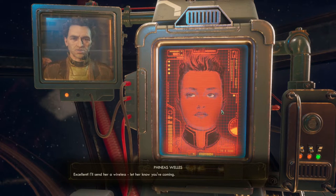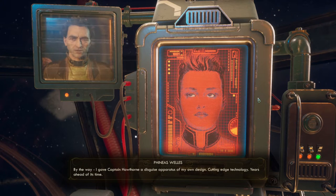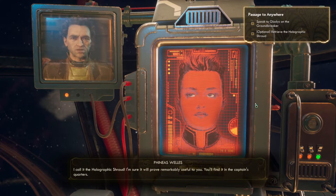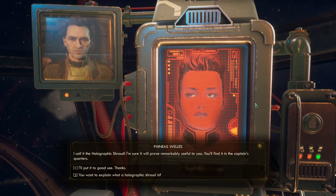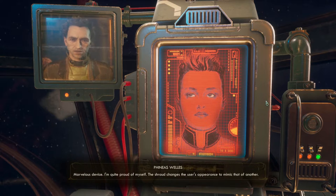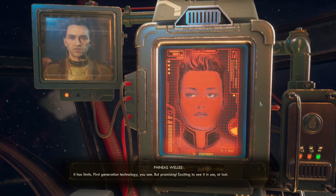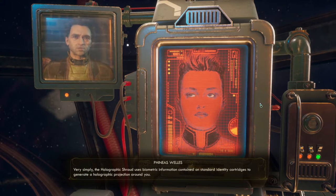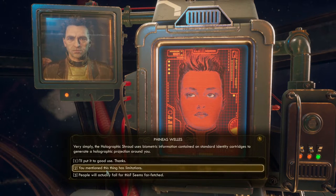Phineas says: 'Excellent, I'll send her a wireless to let her know you're coming. By the way, I gave Captain Hawthorne a disguise apparatus of my own design — cutting-edge technology, years ahead of its time. I call it the Holographic Shroud. You'll find it in the captain's quarters.' I ask exactly what a holographic shroud is. He explains: 'Marvelous device — the shroud changes the user's appearance to mimic that of another. First generation technology, but promising.' That's interesting.